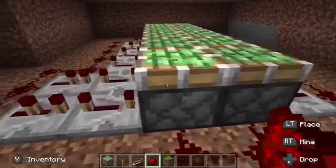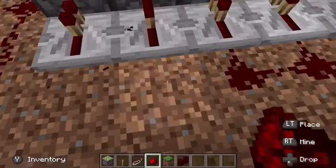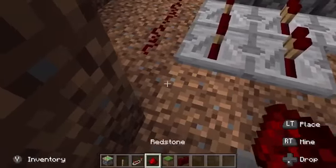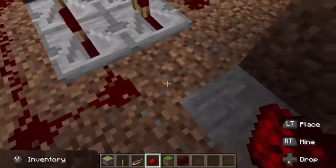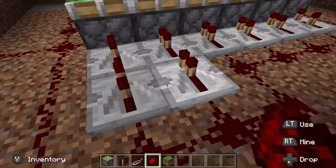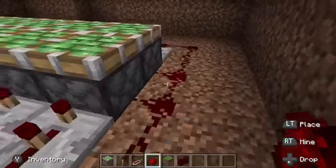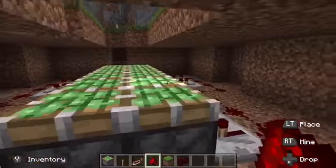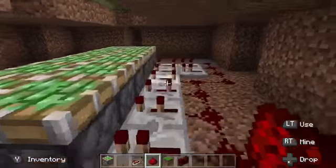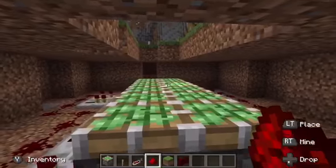Then you're gonna do the same — place your redstone. Piston one, piston two — okay, it should look something like that. Let's just check everything around it — alright, it should be like this.